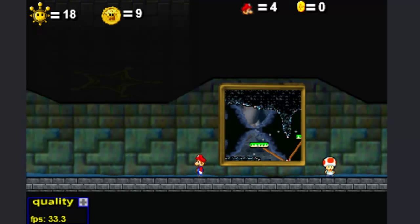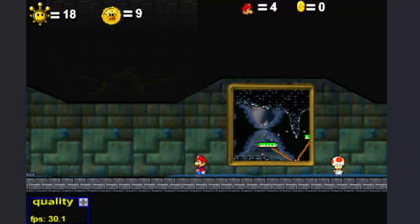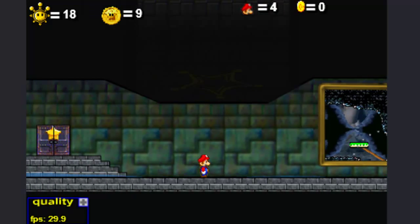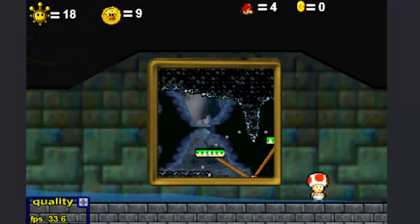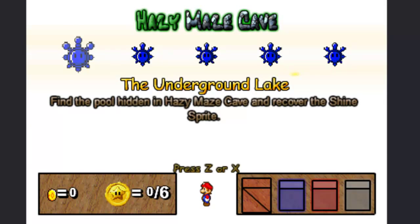Hey everyone, welcome back to ZZPlays LP of Super Mario 63. In the last part we got two more shine sprites — or about to re-got two more shine sprites, but you guys got to see it for the first time. One of the shine sprites was up here, taking the sling star, and it was a secret one. But now we are going to actually enter a new zone — we're going to enter Hazy Maze Cave.